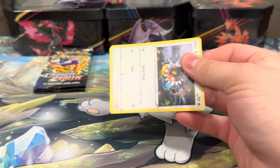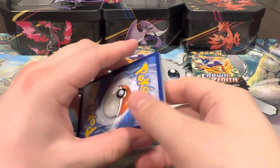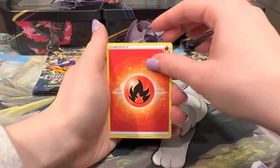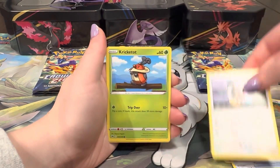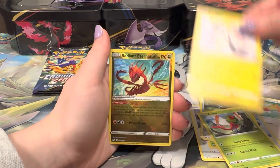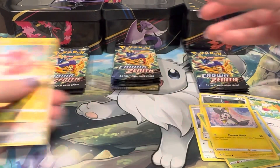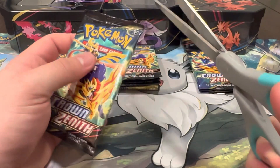Unfortunately the camera cut off, but let's keep going with the pack. I don't think I did the pack trick - let's do the pack trick, sorry about that. Out of this pack we got Friends, Shaman, Shoes, Chatot, Cricketot, Ponyta, Yamask, Emolga, a Radiant Eternatus - not bad - and the Pikachu Seeker secret rare! We haven't pulled that one in a while.